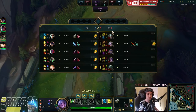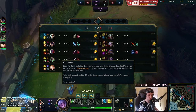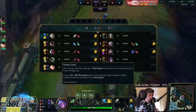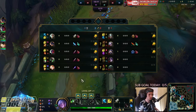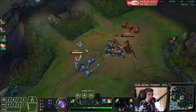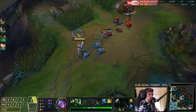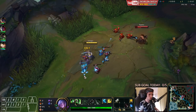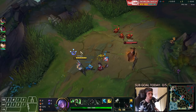I want to show you guys a specific setup. I've been playing with this setup for a while now and it's always working so well. Basically the setup is the Conqueror page, then you take Nimbus Cloak, and you take Transcendence. When you combine Nimbus Cloak with Ghost, you can actually counter Tryndamere in such an incredibly easy way. Basically, countering Tryndamere's Ghost using your own Ghost.